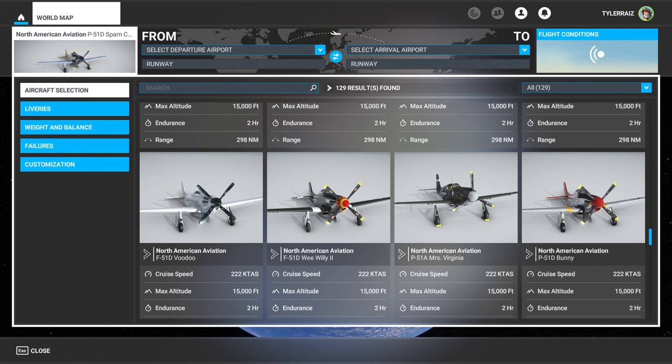Hello everyone and welcome back to Microsoft Flight Sim 2020, where I have purchased the Reno Air Race Pack - the full one, the $60 one. I've done so with my eyes open. I've watched other people's reviews on it, so I understand the drawbacks, in particular in race mode. But I'm going to test them out in free flight.